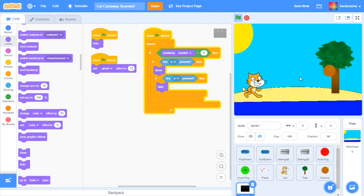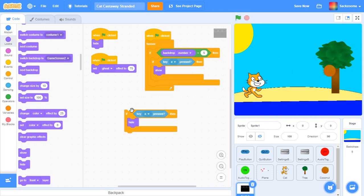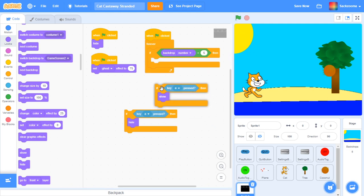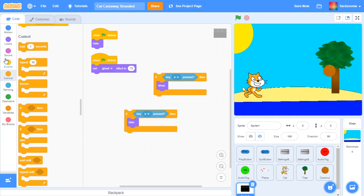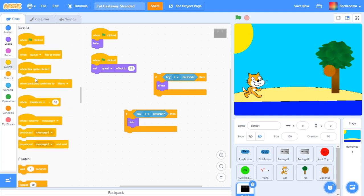It's loading and it doesn't work. But that's fine — it's all about experimenting. So if I click this, click E, it doesn't work. So we're just going to do it the simple way. You want to go to 'when backdrop switches to game screen 2.'